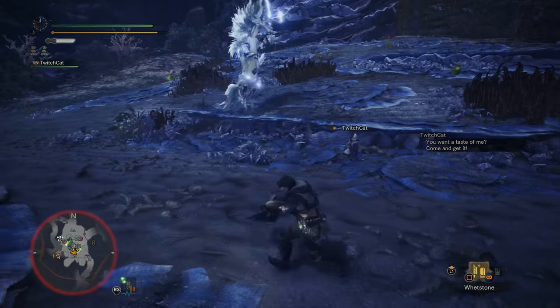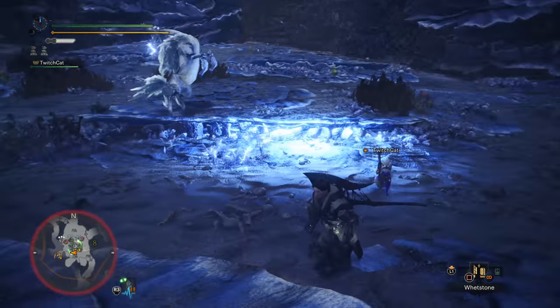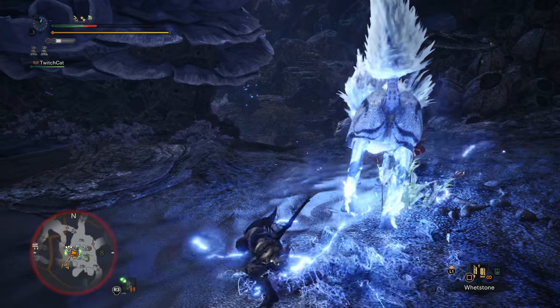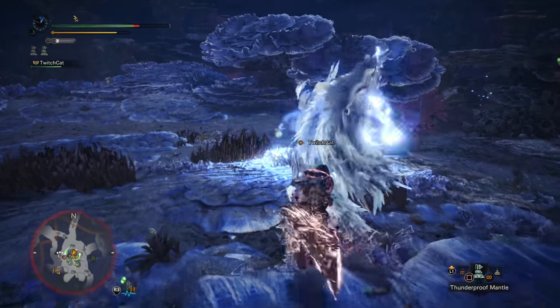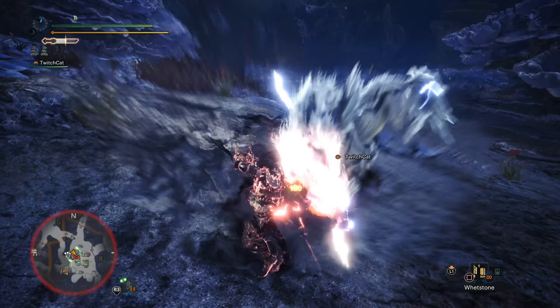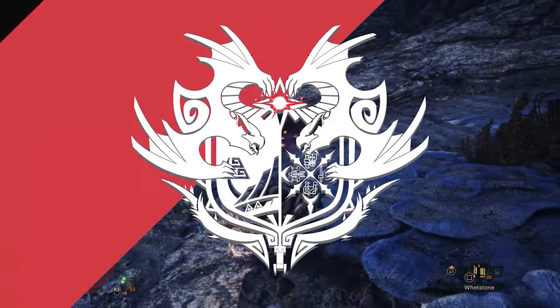Moving on to Kirin's even more powerful lightning moves — his giant lightning strike creates a giant field of glowing lightning on the ground. When it strikes it does even more damage than his smaller lightning bolts, but in return it takes a little longer to strike. So while it is a lot scarier than his small lightning bolts, it's actually much easier to avoid. As before, don't be standing on the glowing spot, roll away, and you should be absolutely fine.